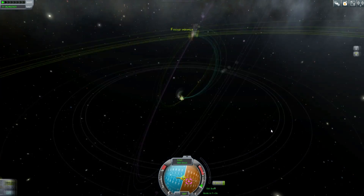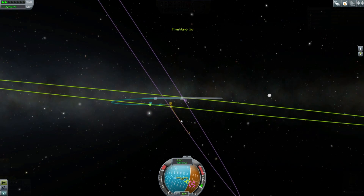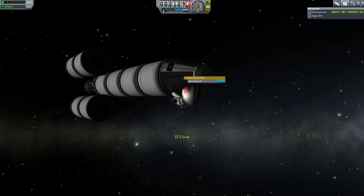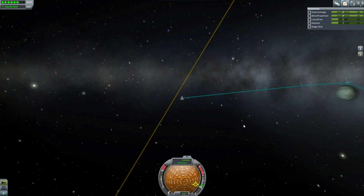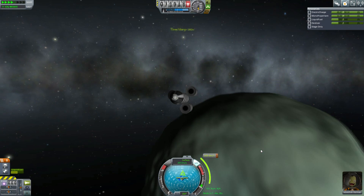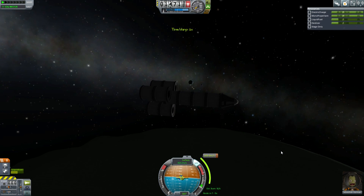We complete our burn out to Minmus. It's relatively easy and leaves us with a decent amount of fuel. Of course, we're collecting science in deep space all the way. You'll find Jebediah getting out of the capsule to get EVA data quite a lot. Remember, if you want to store multiple crew reports, you have to get out of the capsule, take the crew report from the capsule, and then put it back into the science store section of the capsule.